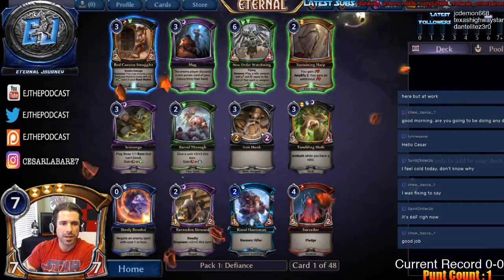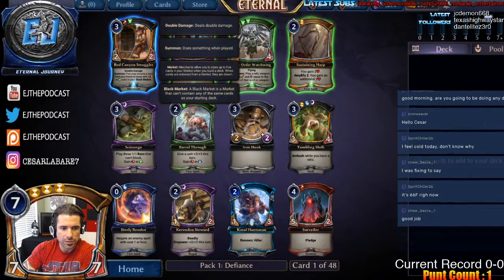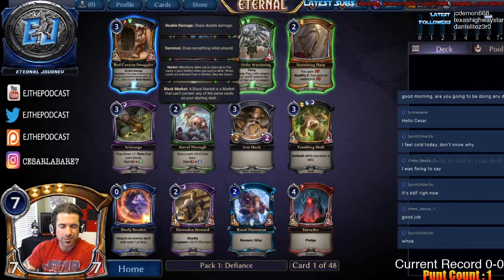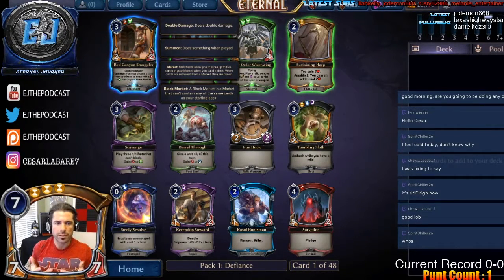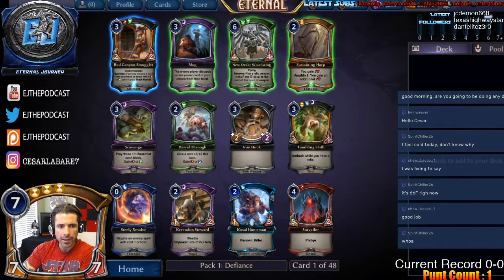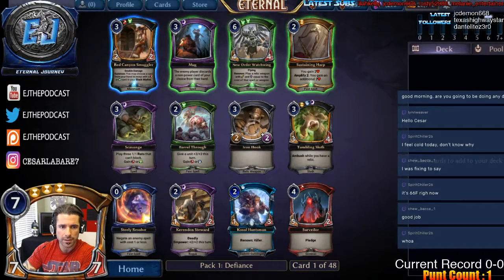Got a ticket from one of the diamond drops and we're going to capitalize on it. Going into this — oh, shiny Huntsman. We have Barrel Through, New Order Watchwing, Keratin Stewart, and Red Canyon Smuggler. I'm solidified on the Smuggler — they give you access to cyborg cards without hurting your deck construction, they're great bodies, and they're in two colors we're excited to play. I've dumped a merchant before as my first pick, but we'll take it.